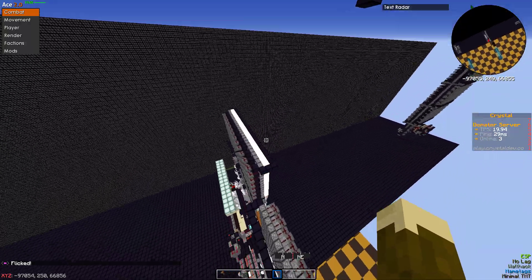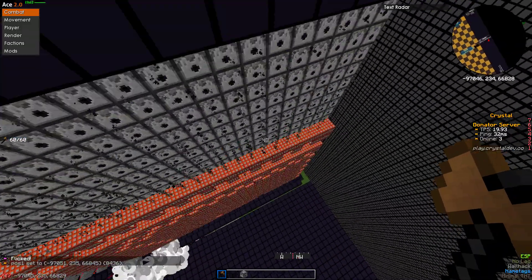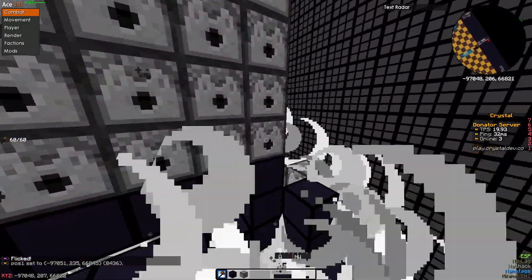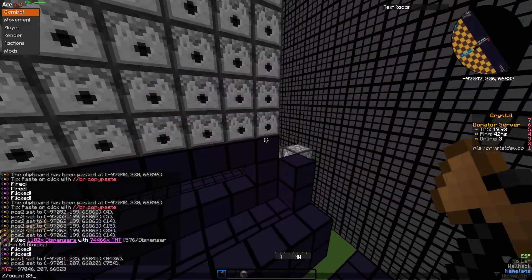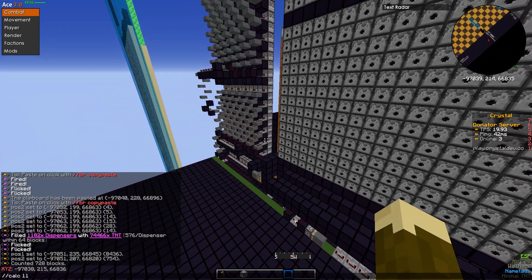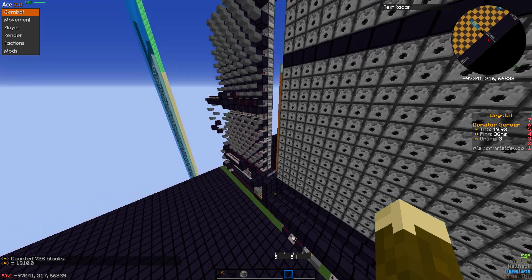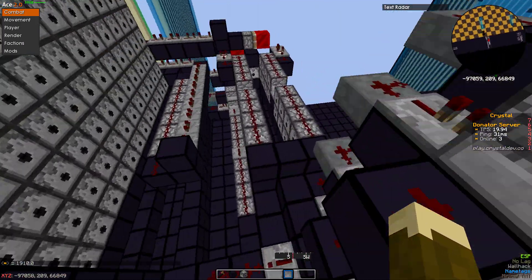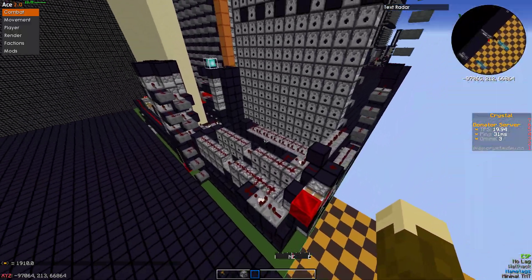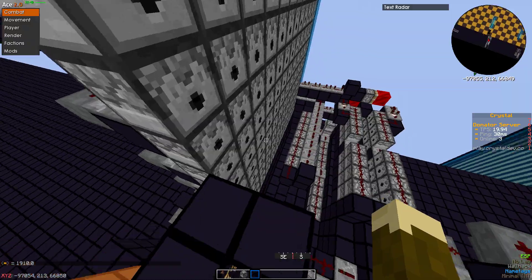Let me check how much TNT it is because this gets double pulls — I gotta do that twice. So 1182 plus seven to eight, that's about 2k TNT for roughly 300 chunks. That's really nice.